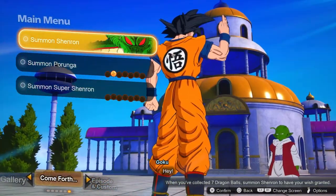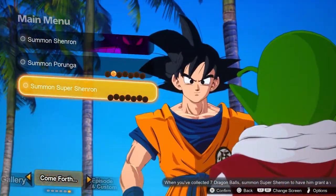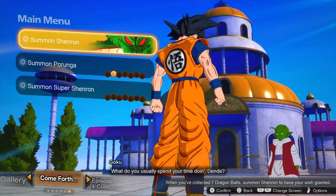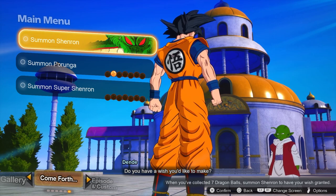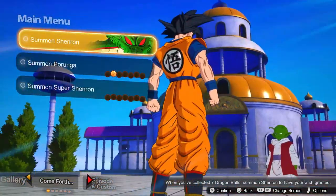You can actually summon Shenron — you can summon Super Shenron, Porunga, and regular Shenron. I'm actually not sure how you collect these Dragon Balls quite yet, but when we get it — I've only had seven hours in this game, literally this is just my first day — I want to take you guys through a raw impressions and review. When we know how to get these, we're going to be hunting for them.